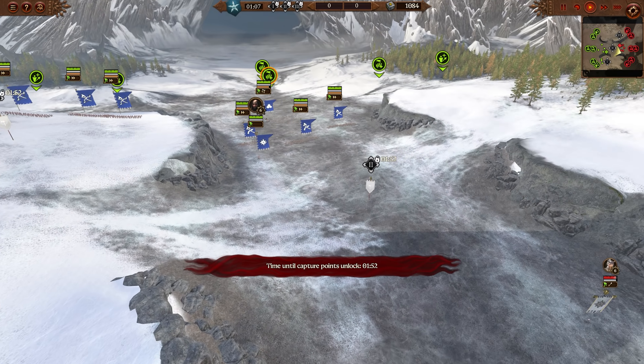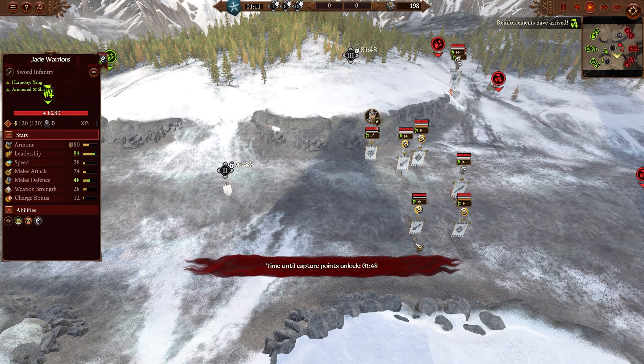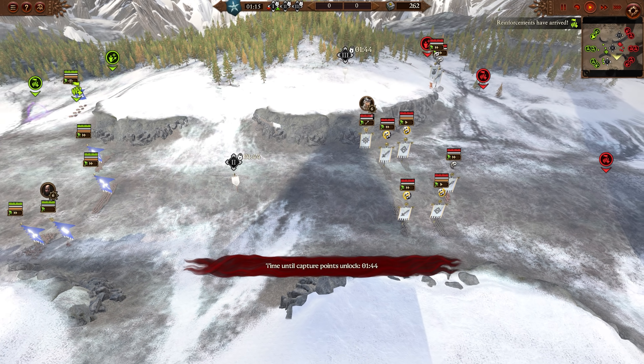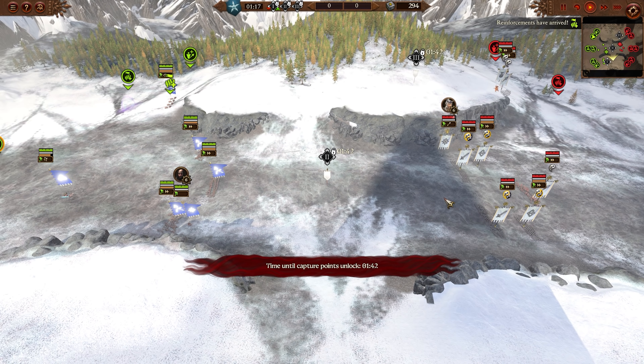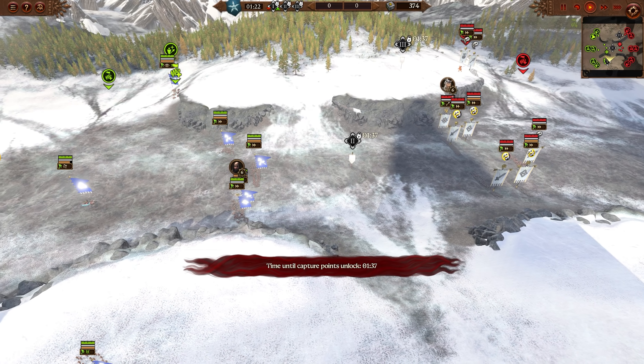We've got some Jade Warrior Halberds coming in here. The Cathay Halberds are definitely going to be very solid in this matchup — I think you'll want to go as many as possible. Turin is opening with Miao Ying plus one Sentinel, two Sword Jade Warriors, Jade Crossbowmen, and Peasant Longspears. This is the Broken Leg Goalie map, an old Warhammer 1 map.